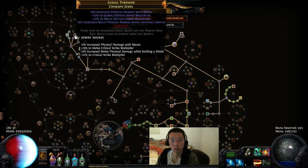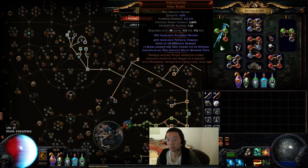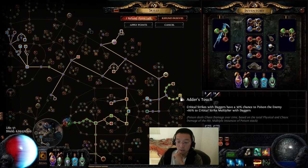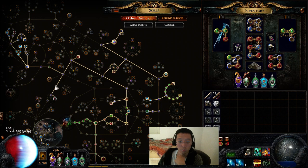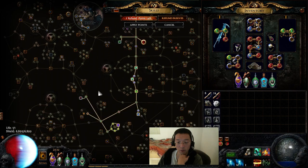Let me show you the tree. Jewels are super easy to shop for because you can get any sort of weapon type. Here, let me show you this weapon — a Varunastra. My roll is absolute dumpster; I have to buy a better one later. But the last line says 'counts as all one-hand melee weapon types,' so it counts as daggers, claws, and maces. Therefore, jewels are super easy to shop for.